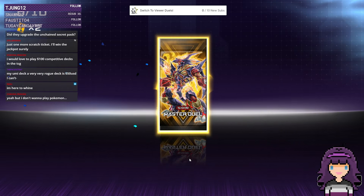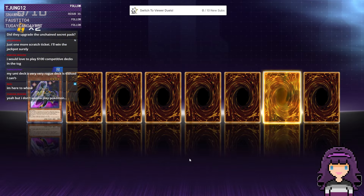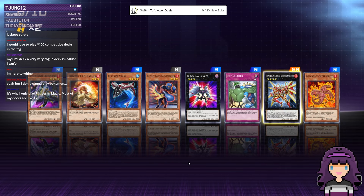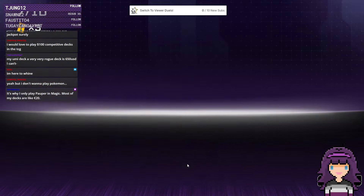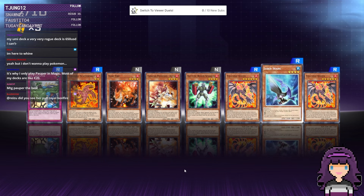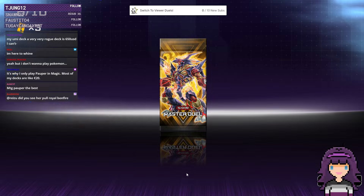You can still go to a Magic locals on draft night and just show up with like $15 and be able to play — which is the good thing about Magic. So I only play Paper Magic. Even my Commander deck, which is not optimized at all, I spent a total of like $300 making it.